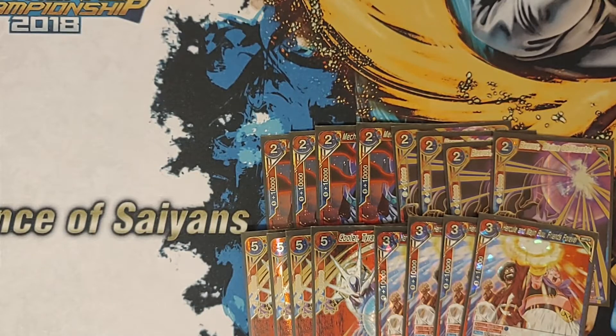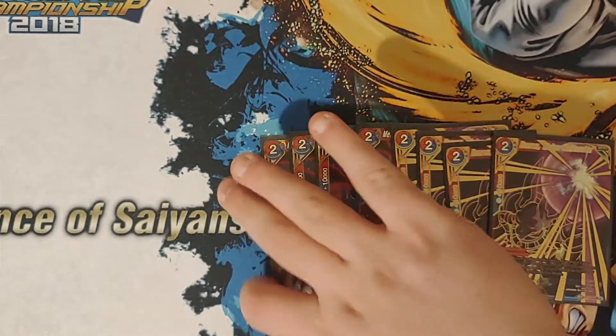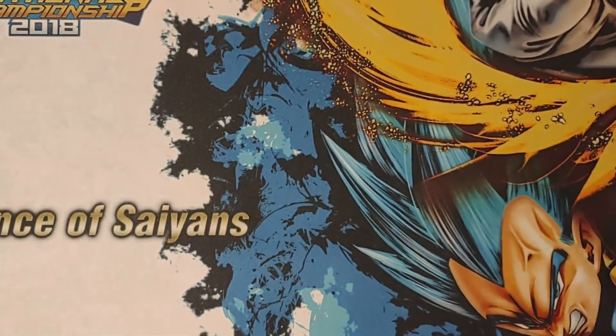Majin Buu draws you a card and draws you a card for your leader, so he draws 2. Cooler draws 1 on your opponent's turn for the first effect. At any turn he returns a blue or red battle card to your hand, which is optional. Very good engine.